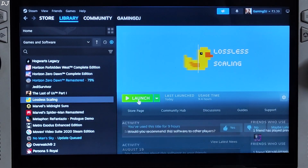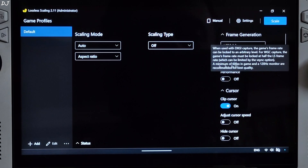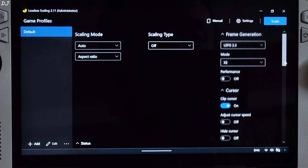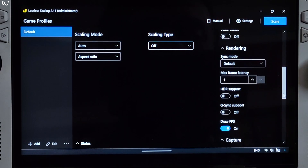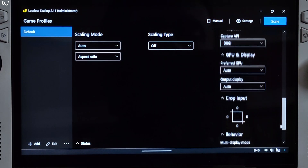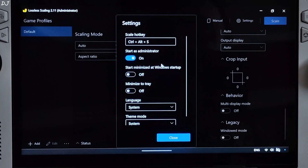I'll also show you the Lossless Scaling settings. Not using any of Lossless Scaling's upscaling algorithms. LSFG version 2.3, X2 mode — it will try to double the FPS. Not using LSFG's performance mode. Clip cursor setting enabled. Sync mode default. Maximum latency set to 1. Draw FPS setting enabled. Capture API set to DXGI. For the app settings, the Start as Administrator setting is enabled. The hotkey for enabling LSFG is Ctrl+Alt+S.